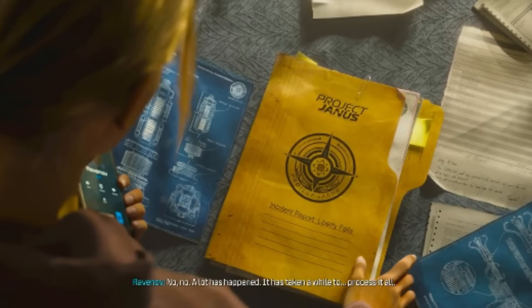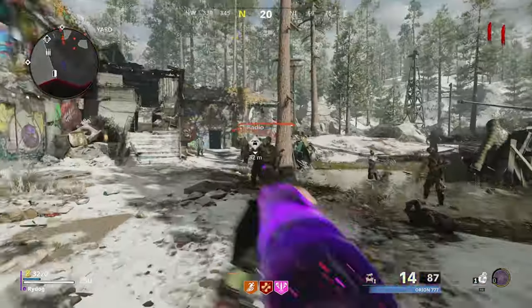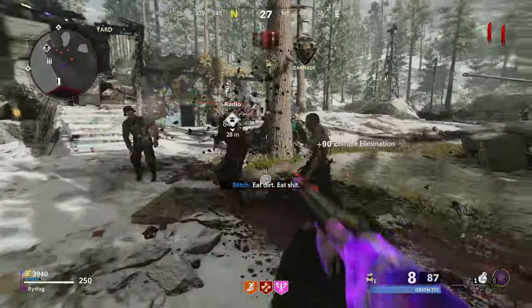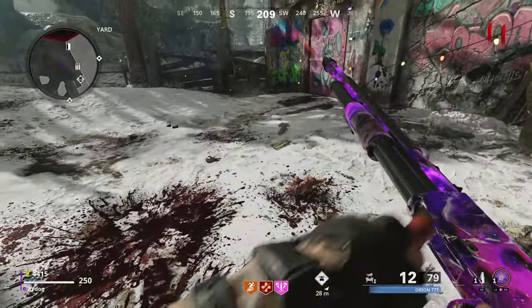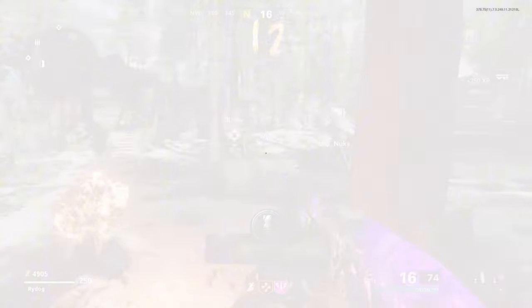So on the desk next to the blueprints we can see the Project Janice incident report, which says 'Incident Report: Liberty Falls.' This suggests to me that this takes place after the events of Black Ops 6, meaning she's going back to Liberty Falls to investigate something. The timeline for Modern Warfare 3 Zombies is actually ahead of Black Ops 6 — it's set more in the modern day, whereas the Black Ops 6 Zombies storyline is going to be set in the 1990s. So the events of Liberty Falls have already happened, and she's gone back there to see the aftermath.